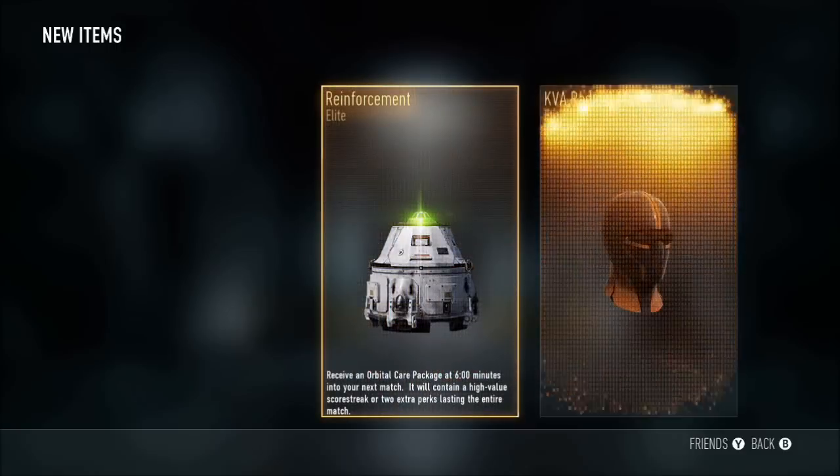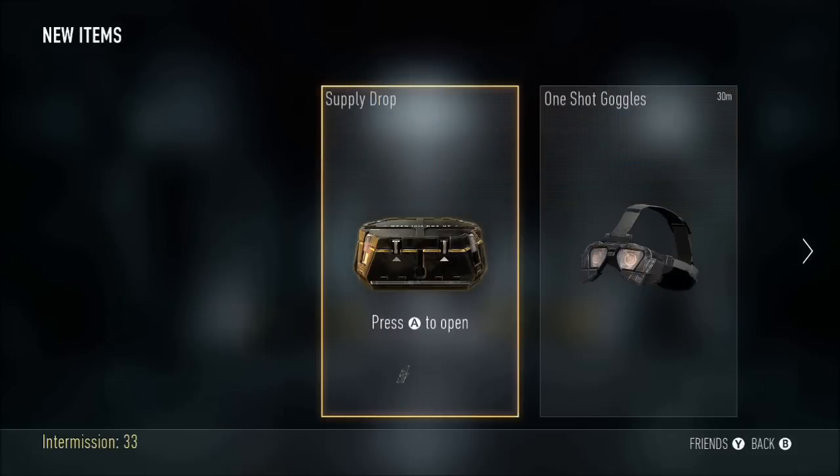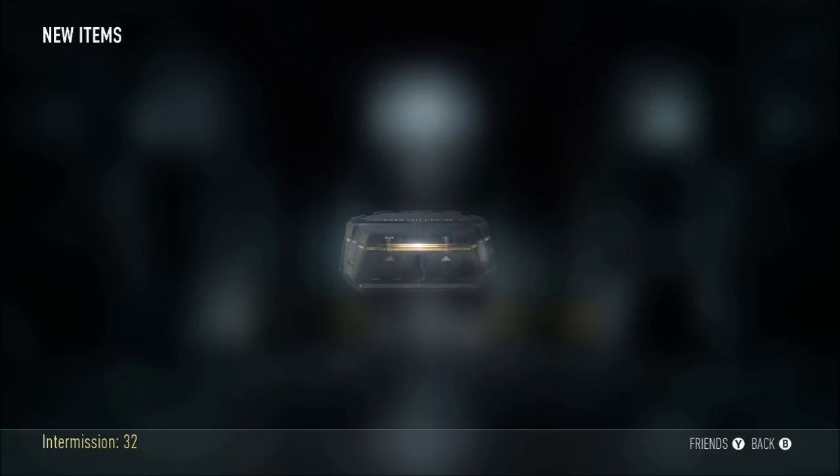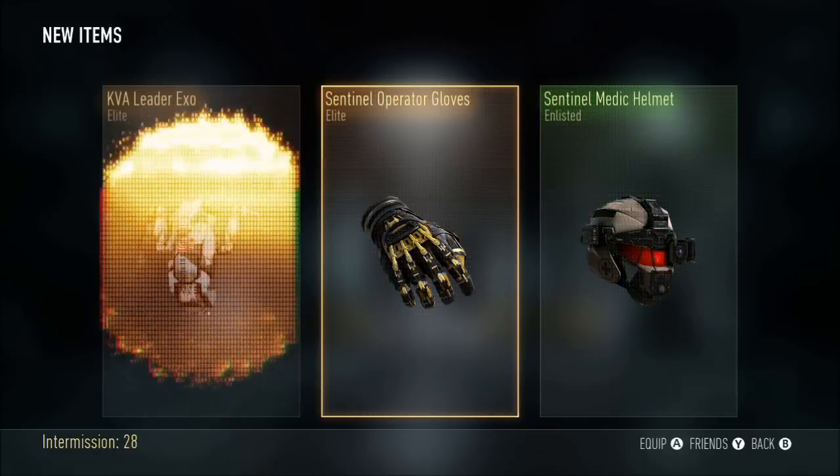Let's get started. First supply drop, we start off with a double elite — got the KVA Radical mask, that looks sick. Reinforcement and the Last Laugh EM1. I really like that mask, it kind of matches my YouTube channel layout. For the next one we got another elite double — yes, a double.